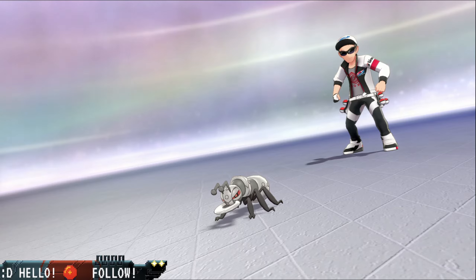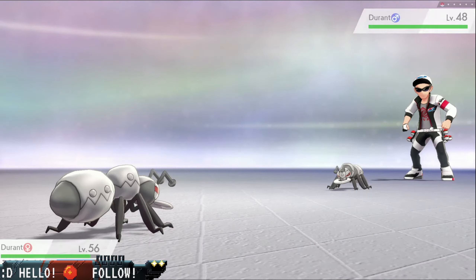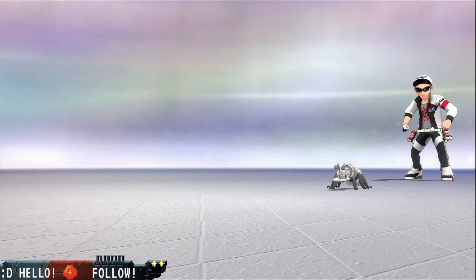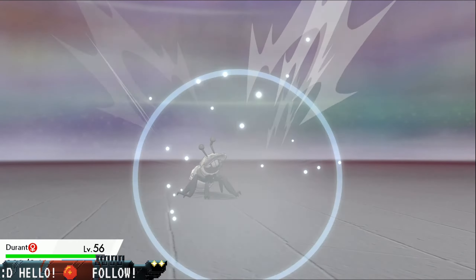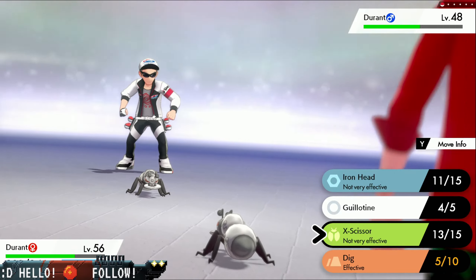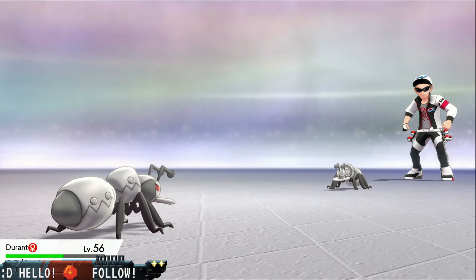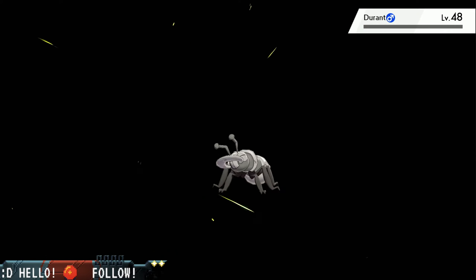Macro Cosmos Elijah sent out Durant. Oh, we both have Durant — nice. Hit it with Dig. Metal Sound — we dodged that, that's good. Now we smack him pretty hard. It's using Iron Head. Okay, it's not really that effective. Oh, that was a crit too — that's hilarious, really not effective. Let's try X-Scissor; it's not effective but I think we're still gonna deal more damage. Iron Head — boom, nothing. X-Scissor — hopefully this takes him out. Yeah, we got him.